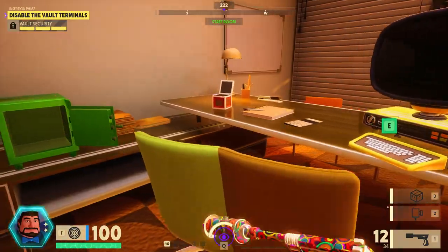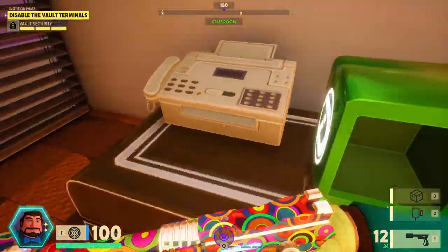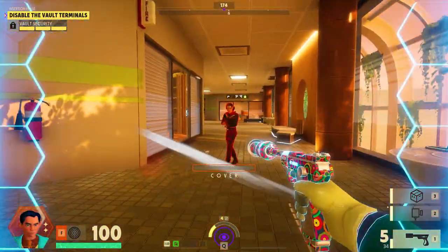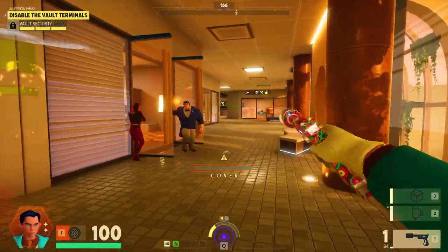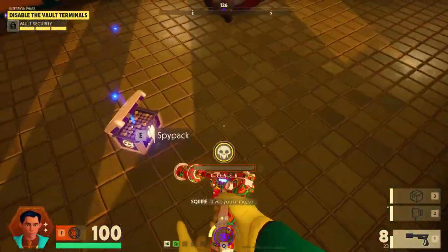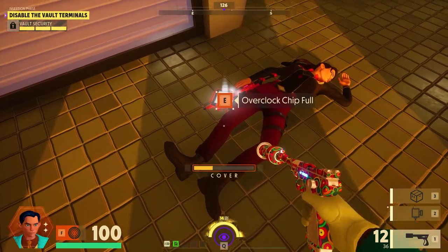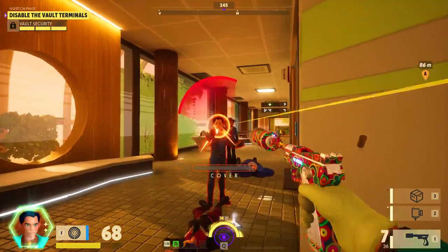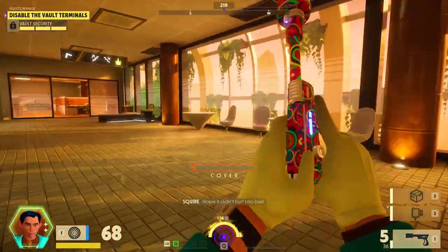Has someone been here already? That box looks empty — someone's been here. I found him! Get him, get him, get him — you're dead, see you later. First kill! Go to stealth as quickly as possible, keep yourself in cover. Another player — dead. Well done, back in cover.